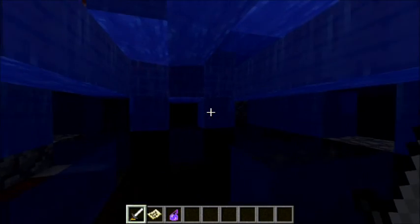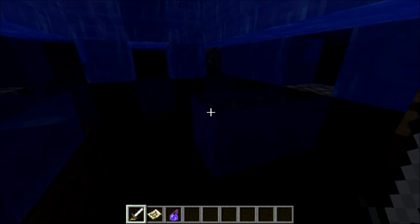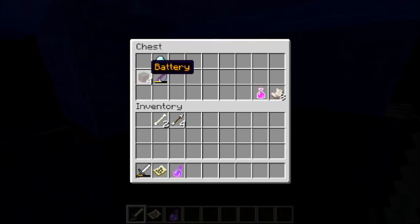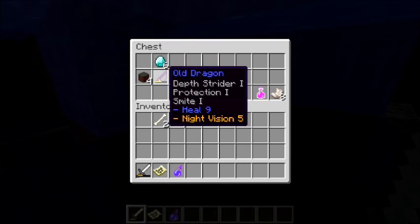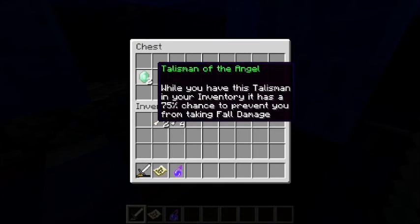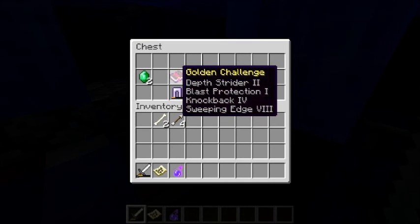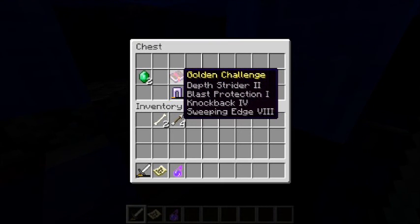Ruined houses usually have loot chests inside. I found some batteries, diamonds, and a fishing rod with Instructor Heel enchantment — it's actually called the Old Dragon fishing rod, maybe you can catch a dragon. The Dirty Challenge has luck and fire resistance which sounds fun. There's also a Talisman of the Angel with a 75% chance to prevent falling damage, and a Golden Challenge with lots of enchantments you can put on your armor.